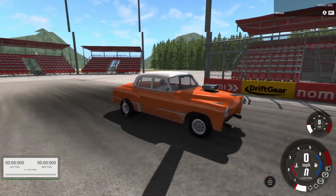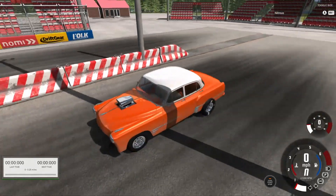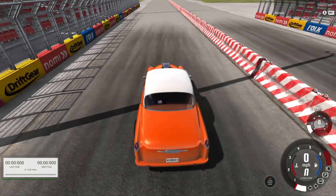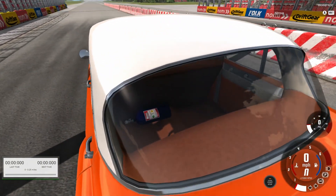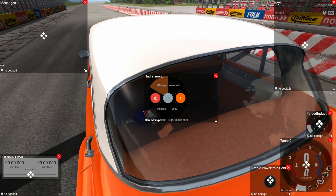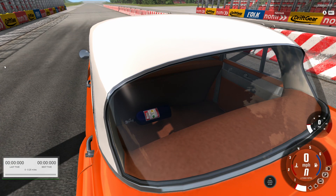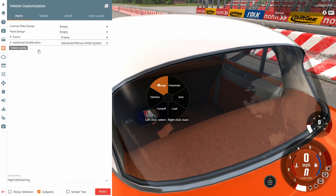Today we're going to be looking at this NOS mod. You can actually see there's a NOS bottle in the back of the car. Let's go ahead and pull up our vehicle config menu so we can see some of the options that we do have for it.